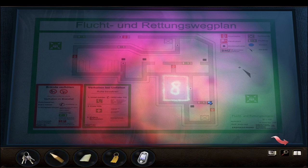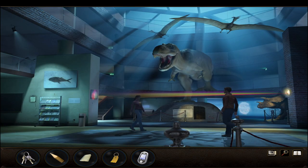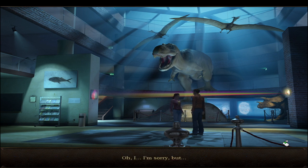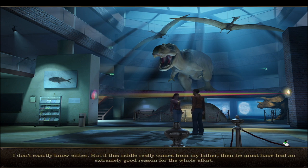Exit the view to talk to Max - ask about Tunguska, he adds two articles to Nina's diary. Ask about room 8 - the room is being renovated. Then go to Max's room. Alright, so he's here already. Max says: not bad, I only go away for a few minutes and you transform the museum into a light show.